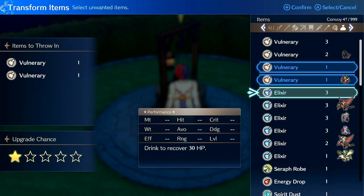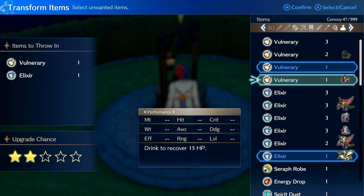Getting to rank two isn't that much harder. You can just drop some items you don't really care about, maybe a Volnary one and Elixir one, which if you were to sell those it'd be almost like nothing. So if you want to just make money and get a little bit of SP, rank two is for you.